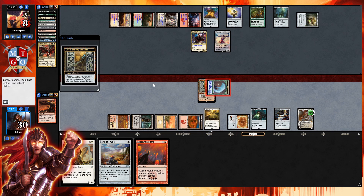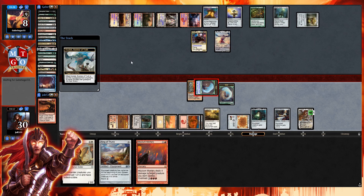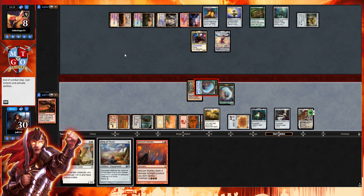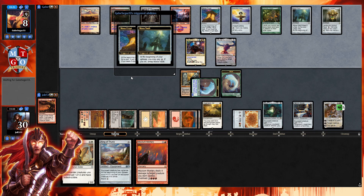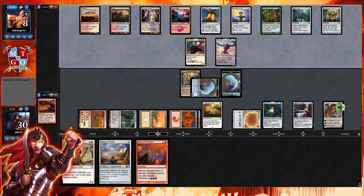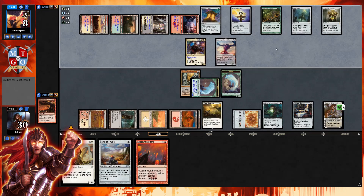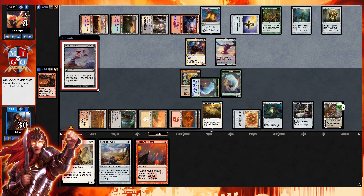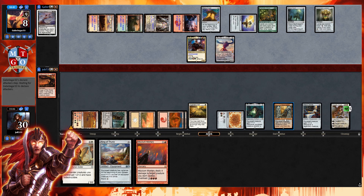That knocks our opponent down to eight and we get an additional wolf token. Thankfully Kozilek hitting the graveyard shuffles everything back into the library — decks like that probably have a reanimator strategy. If Ulamog swings in we'll take the 10 hit no problem — down to 20 — but the annihilator four will be brutal. We want to protect Elspeth. Oh no, Plague Win — so we get annihilator four: we have to sacrifice Cigarda's Aid, a sword, Sword of Body and Mind.